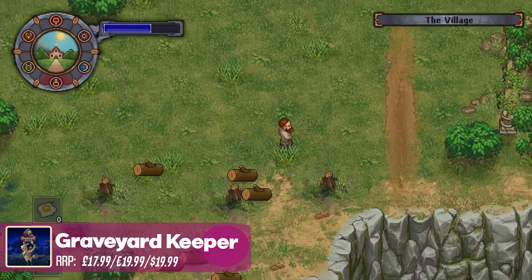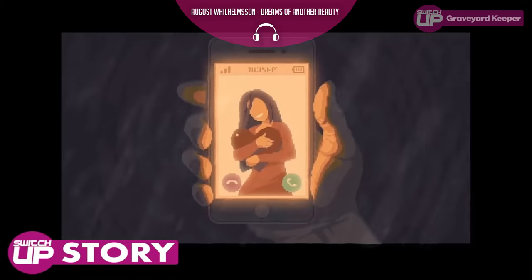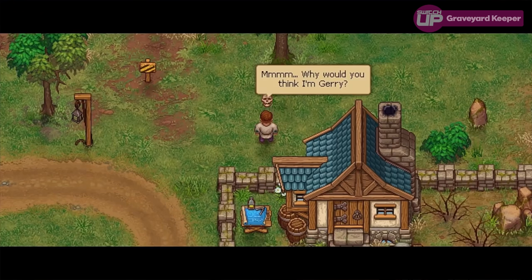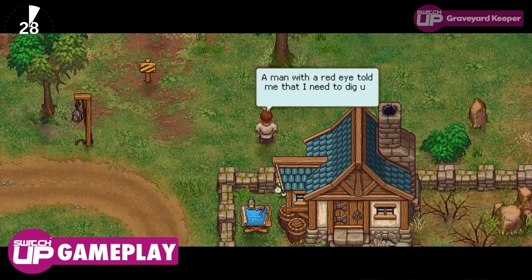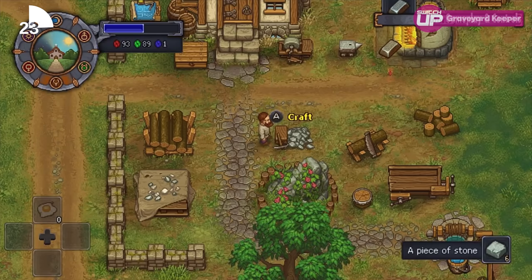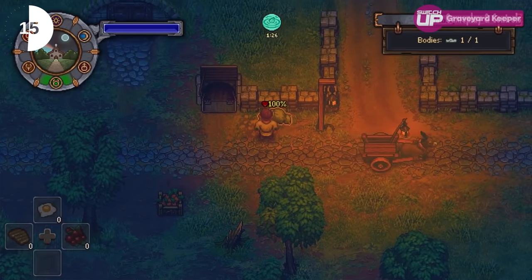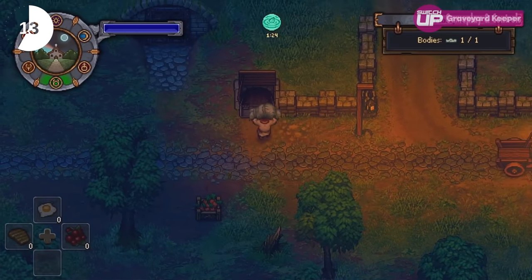Next up we have Graveyard Keeper. This is a messed-up game. Basically you get hit by a car in the first five minutes and you die, and you end up in this other universe as a Graveyard Keeper. You can dissect the bodies — do autopsies — and sell the parts or use them in other things, or dump the bodies in the river. It's really weird. We've done three games so far and they've all been completely different from what you'd expect.